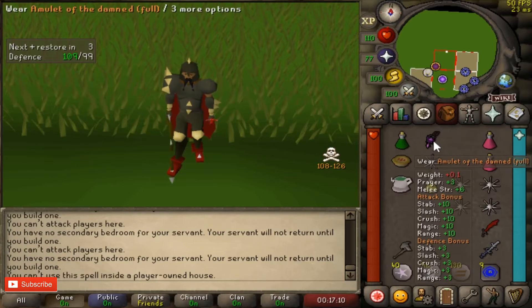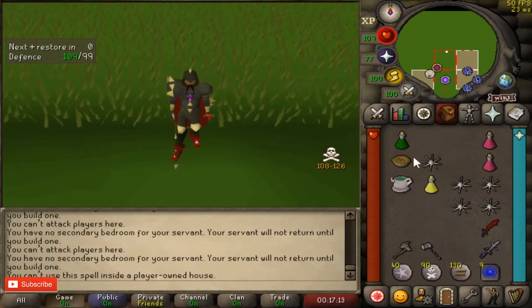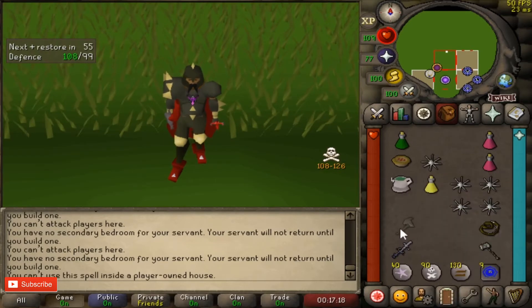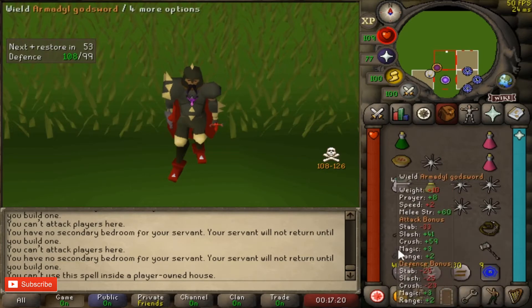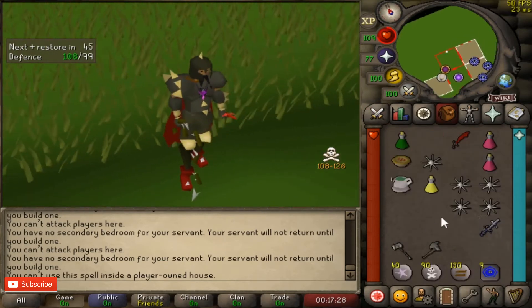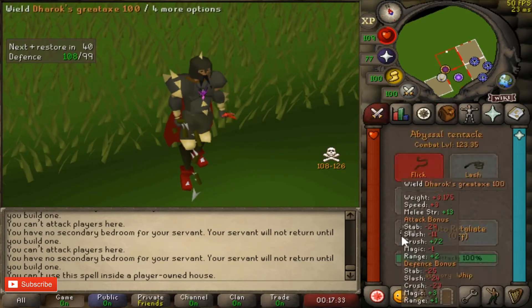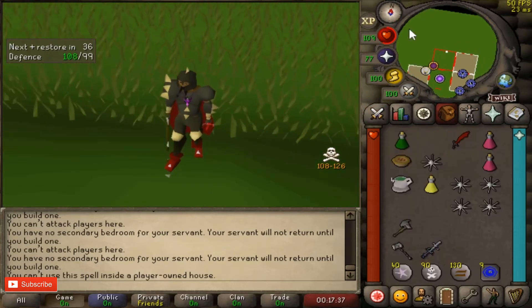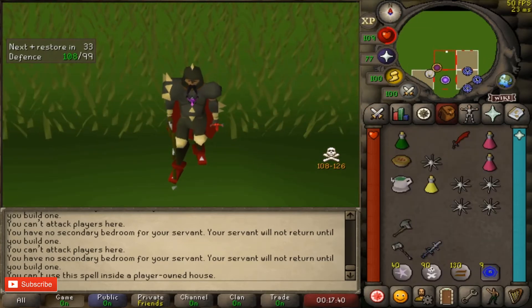So that's the basics for what you need to bring. It's either scimitar, AGS, and axe — or for a cheaper setup you can bring the axe and gmaul with a whip. If you're really good you can bring gmaul, AGS, and an axe. Check what's nice for you, check what's within your budget, and you should be good to go.